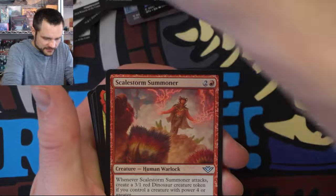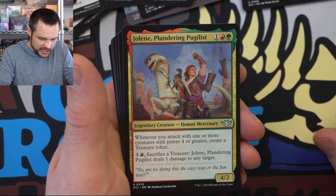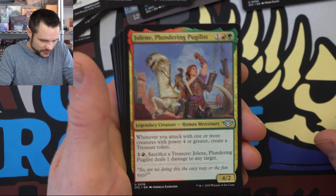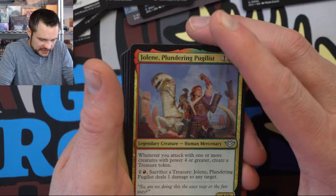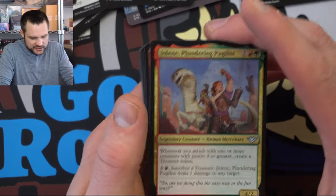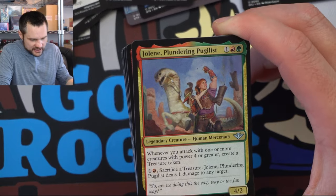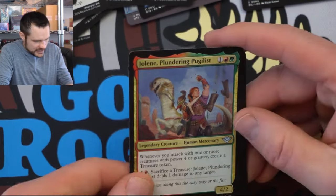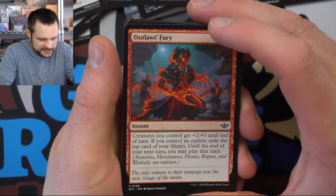A Thunder Lasso. Got the Summoner. And there's a legendary — Jolene, the Plundering Pugilist. Whenever you attack with one or more creatures with power four or greater, create a treasure token. And sacrifice a treasure token — it deals one damage to any target. This is actually pretty good to put with something like Riku of Many Paths as a way to create treasure tokens, but I don't know if I'd want to play it as a commander by itself. We have the Outlaws' Fury and a Desert's Duo — good old Mirage. This one's super good in commander league for the mana fixing.